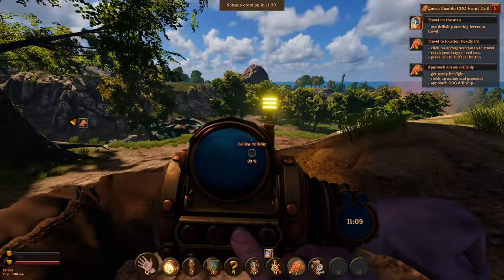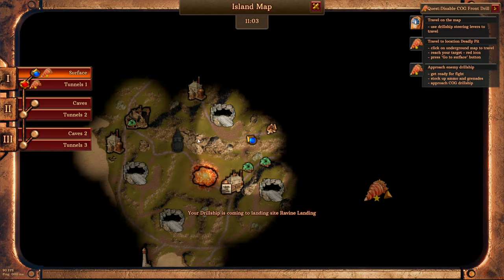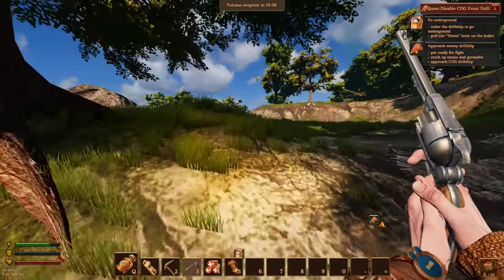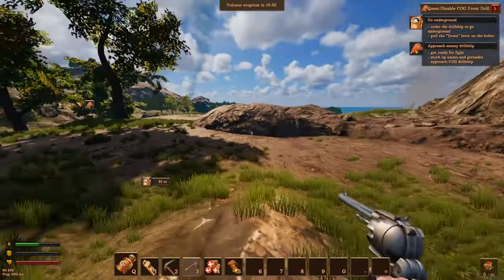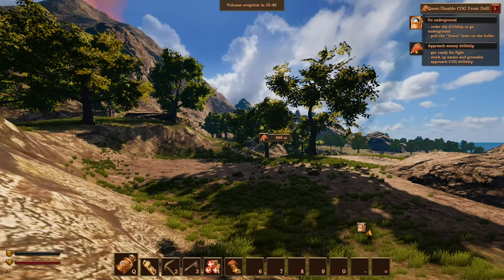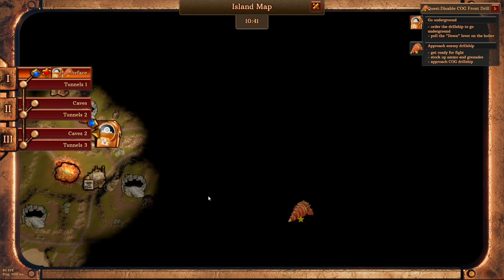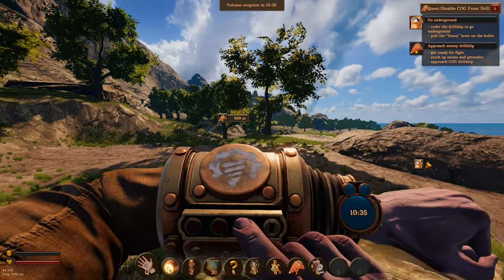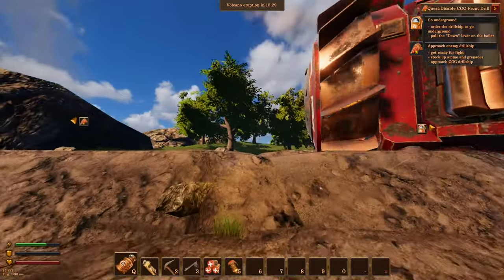What does this do? Oh, I can call it. Oh, there we go — that'll work. Look at it go. It's going to pop out where that enemy drill ship was. Maybe we can get closer. Here it comes. What's the closest we can get to him? I don't even think we can go to deadly pit — because that's where they are, I think.